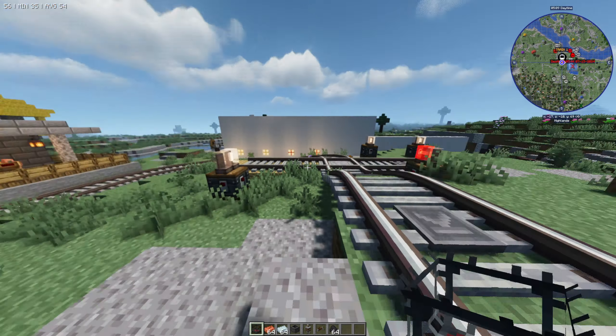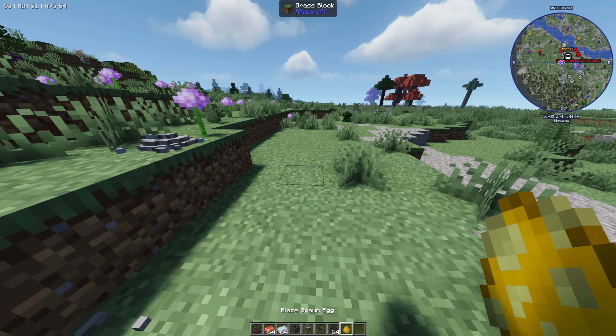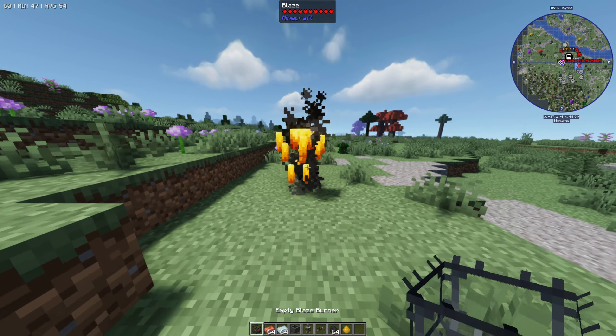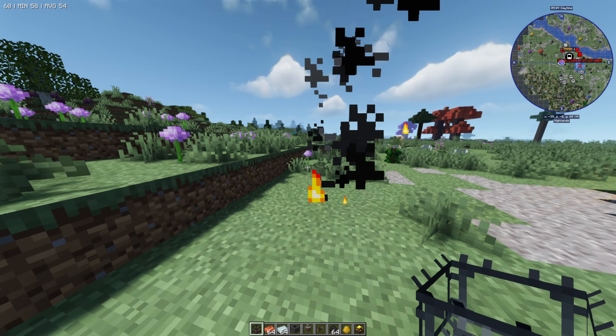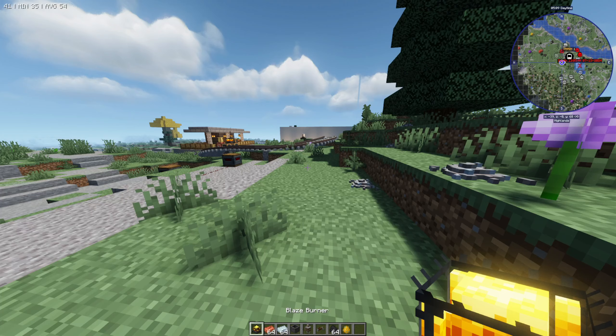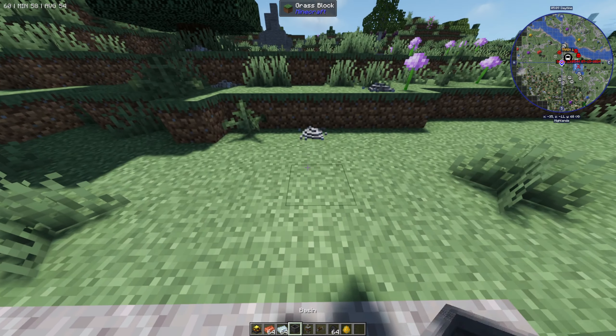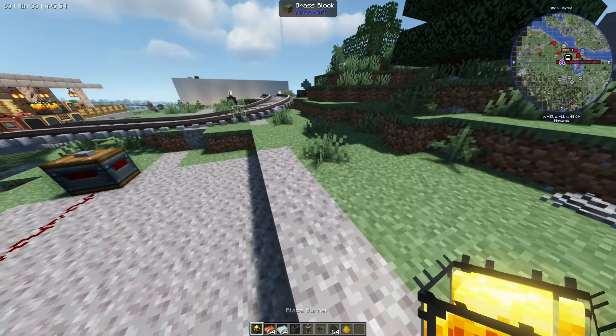The last thing you need to do is go to the Nether and find yourself a blaze. What you want to do is go up to it with the empty blaze burner, right-click on it, and that's going to capture the blaze inside the blaze burner — just like this. This is needed to power and heat the basin.